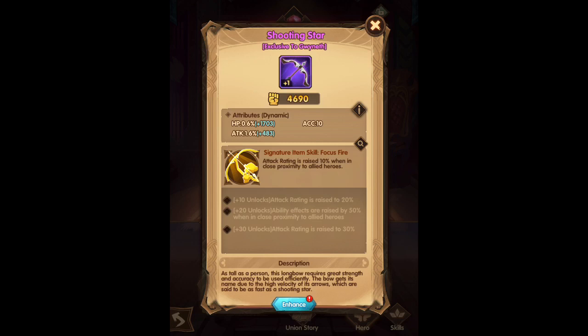At level 20 signature item, she really starts to shell out the damage — 50% more damage on all of her arrows. That's kind of the breaking point of making her really effective as an endgame hero. But if you're using her, let me know in the comments what you guys think, and thank you guys for watching.